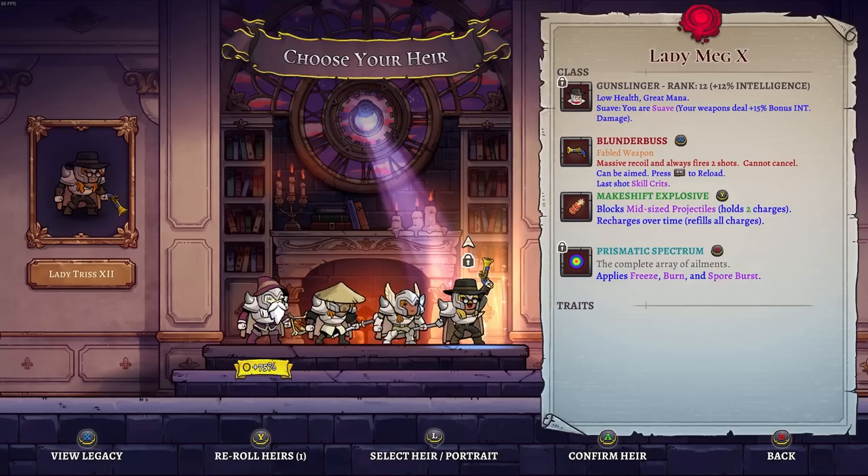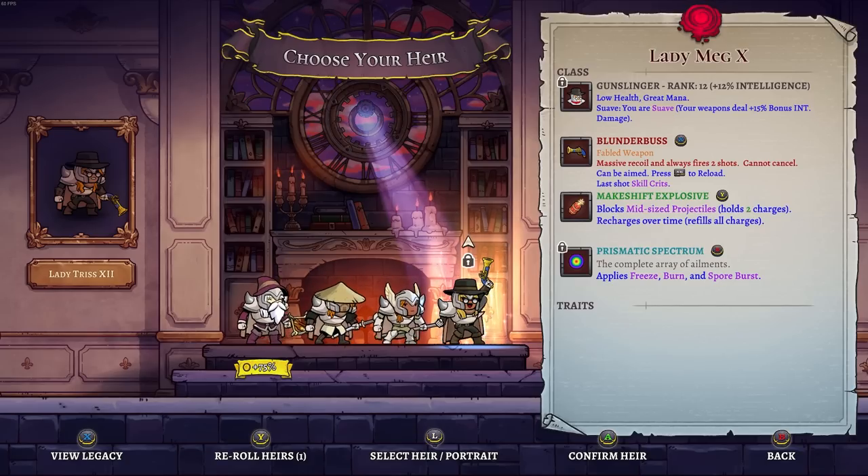Today we're checking out the new weapon for gunslingers added in this huge patch for Rogue Legacy 2. The weapon they get is called the Blunderbuss. It's a fabled weapon, massive recoil, and always fires two shots. It cannot be canceled. Can be aimed, press RB to reload, and the last shot skill crits — so it's a two-shot combo and the second part is guaranteed to crit.